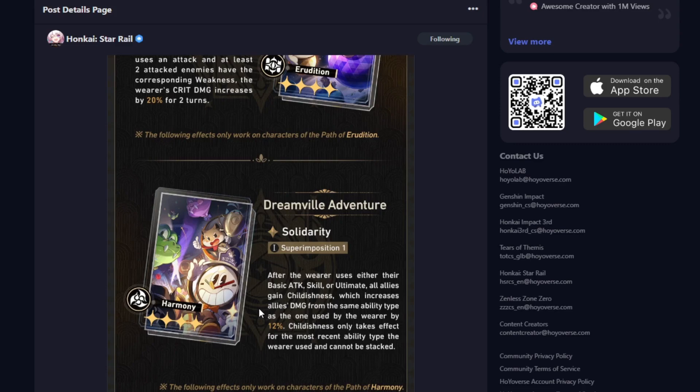Next up is a Harmony Light Cone. After the wearer uses either their basic attack, skill, or ultimate, all allies gain Childishness, which increases allies' damage from the same ability type as the one used by the wearer by 12%. Childishness only takes effect for the most recent ability type that the wearer used and cannot be stacked. This is pretty unique, but it's for a buffing character, so you'll probably be using the skill once for like three turns. I'd need to use the skill in one turn and the characters will have to use a skill also, and then if you just use basic attacks you get that too.